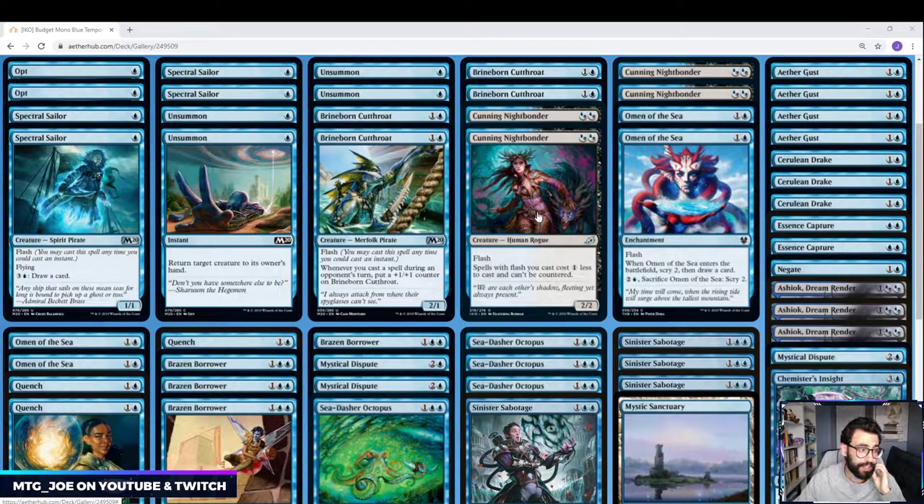One of the new cards from Ikoria is Cunning Nightbonder. It's a hybrid blue-black, but we just cast it for the blue in here. It's a flash 2/2. Spells with flash you cast cost 1 less, so it's a cost reduction on our other flash creatures as well as Omen of the Seas, and they can't be countered. So it allows us to get uncounterable creatures in. It's also non-legendary, so we can stack multiples to get multiple cost reductions in place.